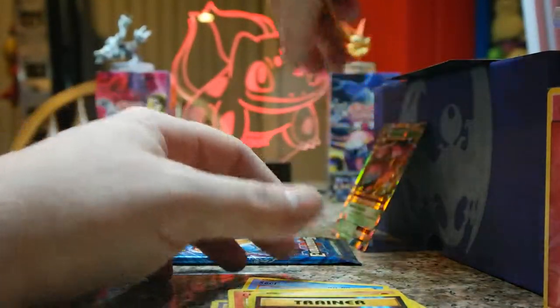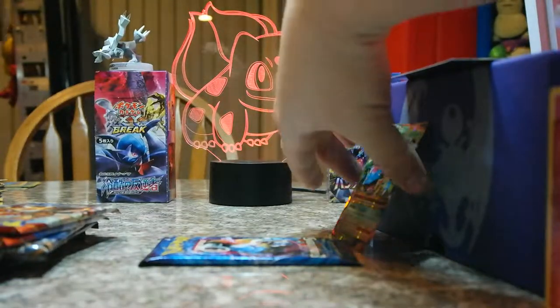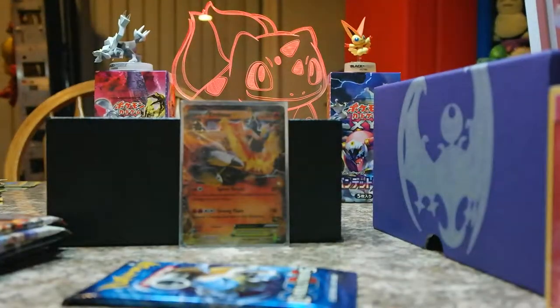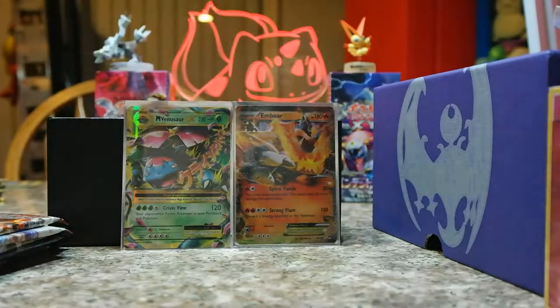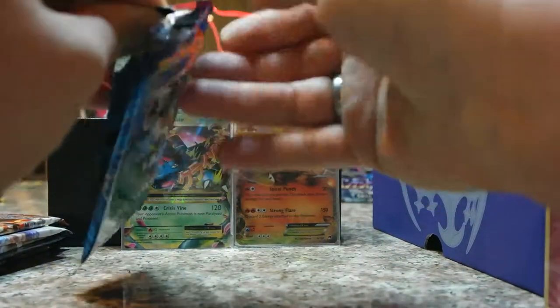There are some sleeves on the side of the Venu. Let's sleeve it right now. The table's kind of dirty now that I noticed. That's kind of cool though — I really enjoy Venusaur, so anytime I pull a Venusaur it's like a good day. But any EX is good. Some of my other counterparts would think otherwise, but I am happy with any EX.